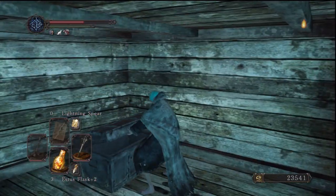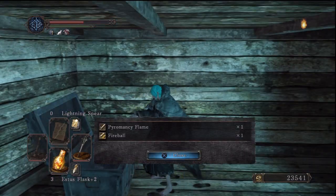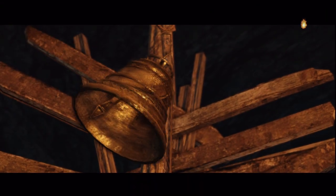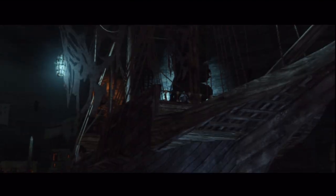Come behind the stairs just here and you're going to get Fireball and the Pyromancer Flame. That's all for this episode. We're going to go to the Lost Bastille next — we're going to go from both directions and it'll meet up with the Pursuer direction as well. We're going to do both, and we'll see you next time.